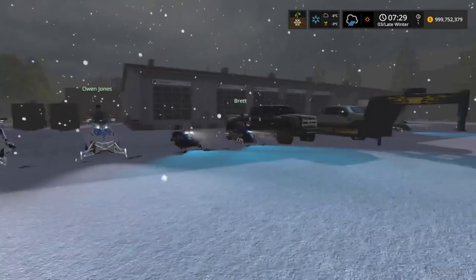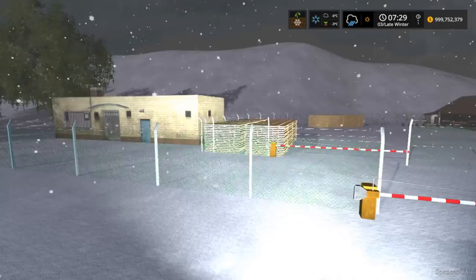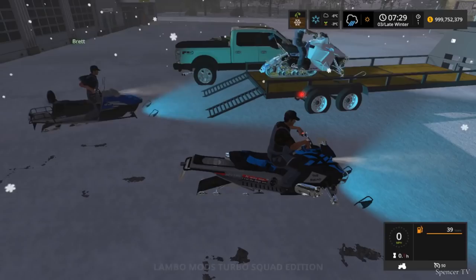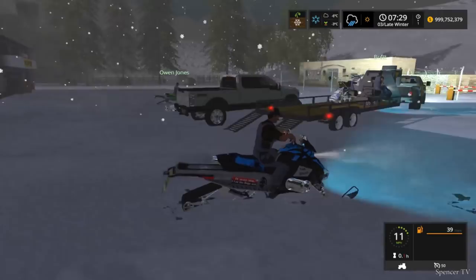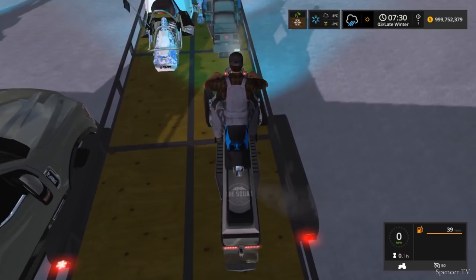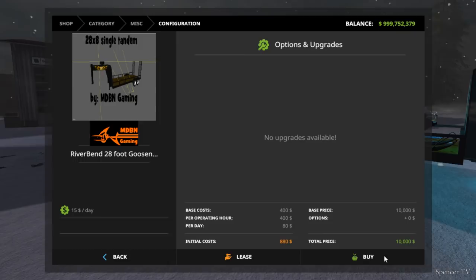Let's hop in Darth — the Ford Super Duty 2016 — she's fired up. We'll attach to the 28-footer, lower it down, and we do have a sled, so I'll lower the gates for Owen and Brett. We're loading these up and quickly getting out of town since snowmobiles aren't street legal. We might have to get another trailer — looks like we do. Let's go to misc, grab the 28 by 8 gooseneck. There we go, perfect.